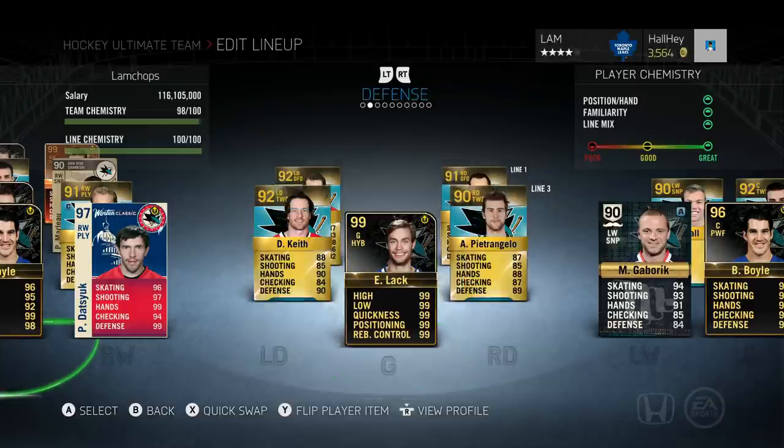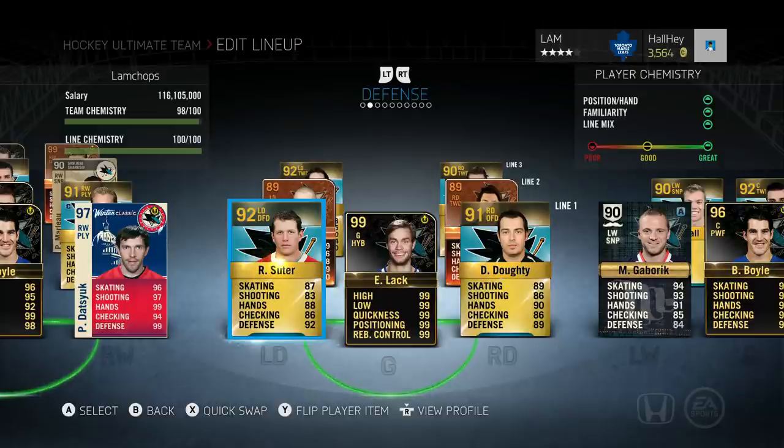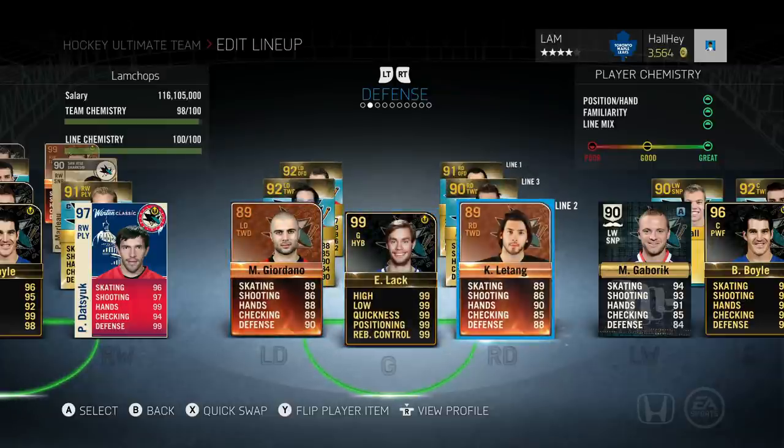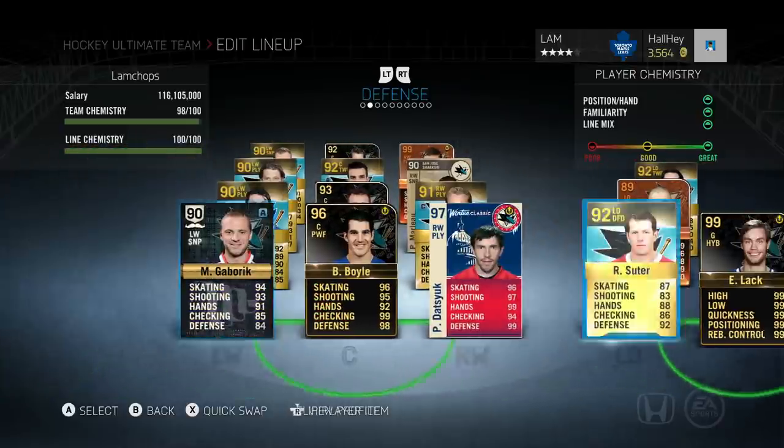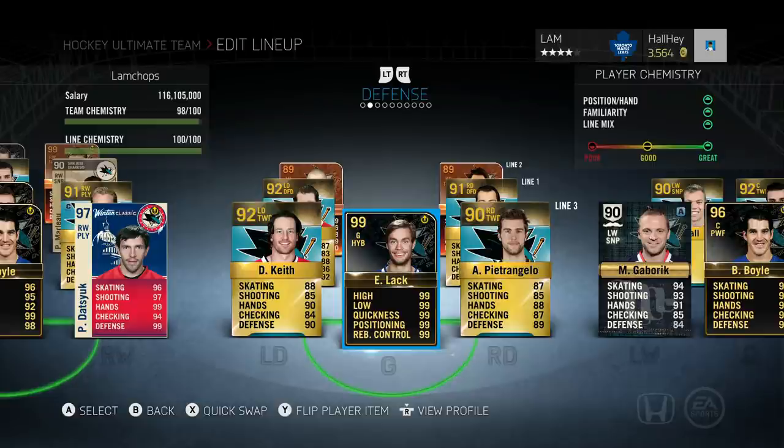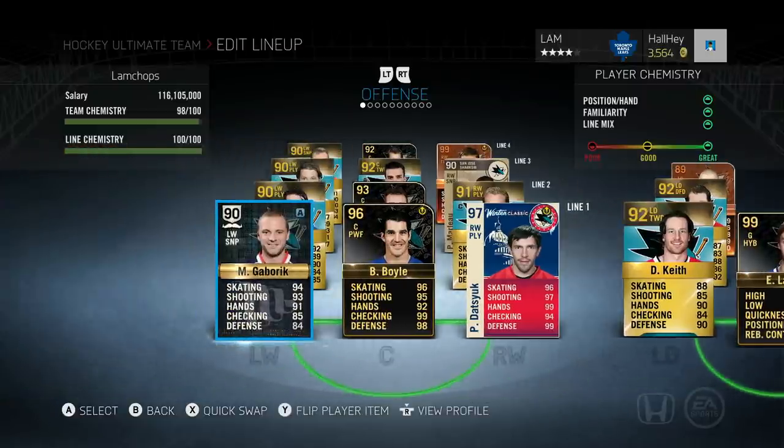On defense: Ryan Suter was about 110k, Drew Doughty about 80k, so the first defensive pairing is around 200k. Eddie Lack cost about 20k - very cheap and very good. Giordano is about 140k and Letang about 100k. Duncan Keith is about 115k and Pietrangelo about 65k - not too expensive a defensive pairing. I'd recommend picking up Pietrangelo first and then Duncan Keith a little later if you have more coins.